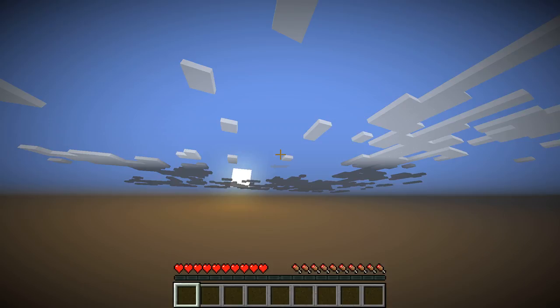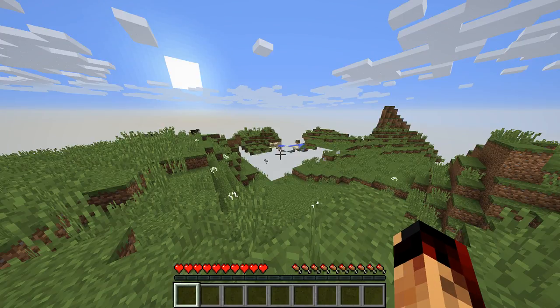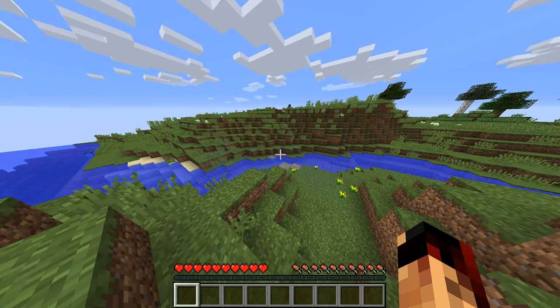We're getting a plain spawn. There's a forest. Got some wolves. Chicken. Alright, world loaded in. Do we have a village? We got cows. No village yet, but you know what? I'm feeling lucky. I'm going to walk a little bit and see what I can find.